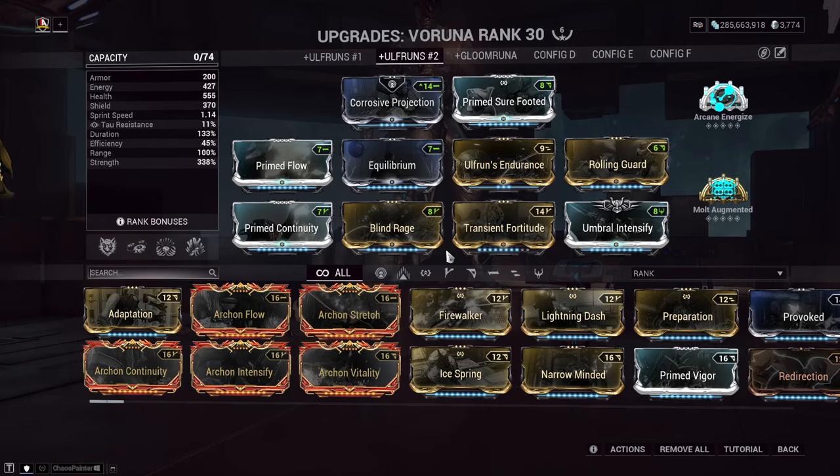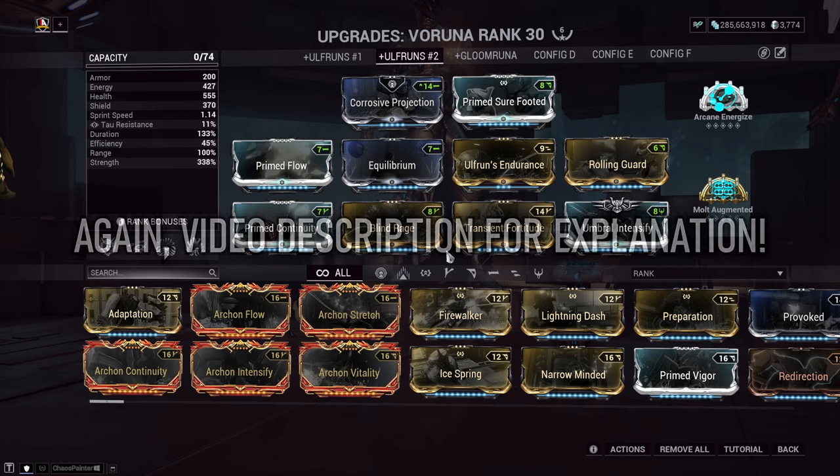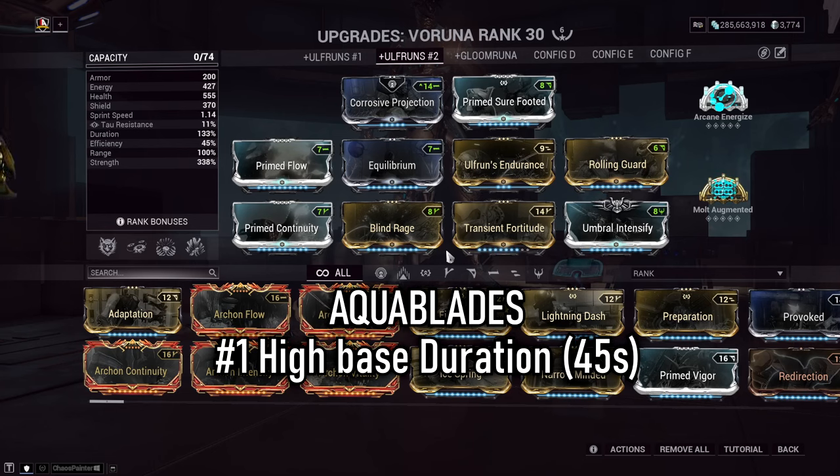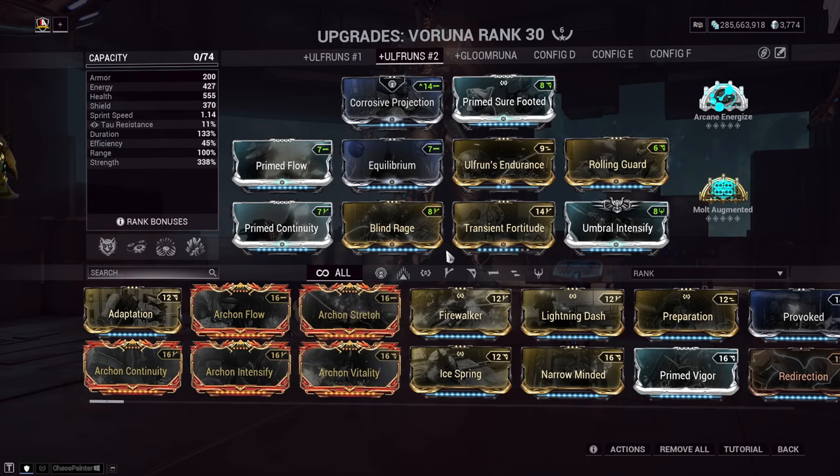The second build I went with was a subsumable one. Please guys, if you get the time, read the video description because it's a long list of why so many other Helminth abilities currently do not work in synergy with Orphan's Descent — please go and take your time to read that. So, we've popped in Aquablades from Yoreli. The reason for this was twofold: number one, it has a really high base duration at 45 seconds, which is fantastic and not interruptible to Veruna's gameplay loop. Do take note that Veruna cannot cast Helminth abilities whilst in her Orphan's Descent ability, so the higher the base duration, the better.